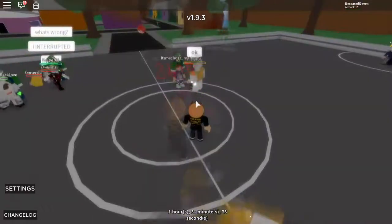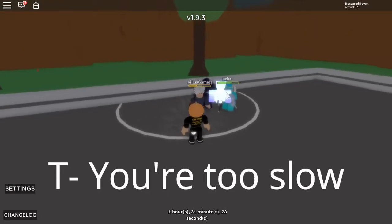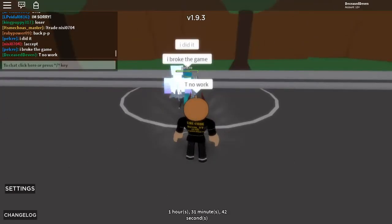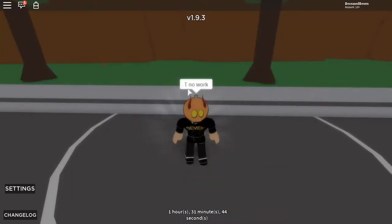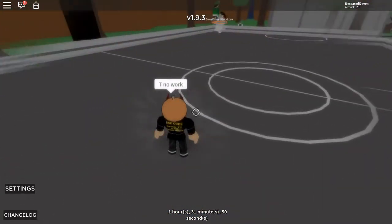The next move is You're Too Slow — you put your cursor over someone and press T. It wasn't working for a moment, but T worked — it knocks you back. Pretty cool.